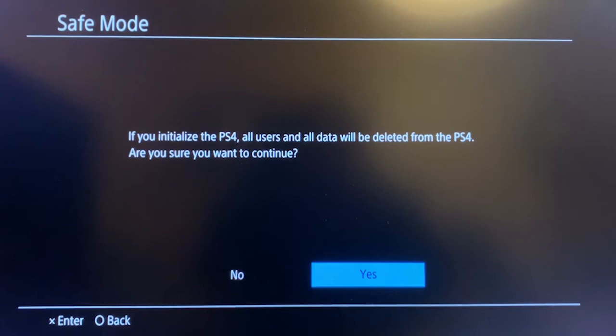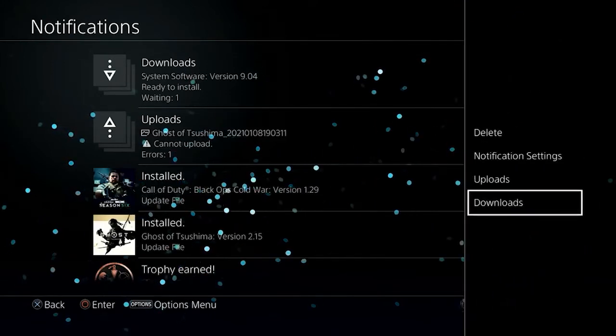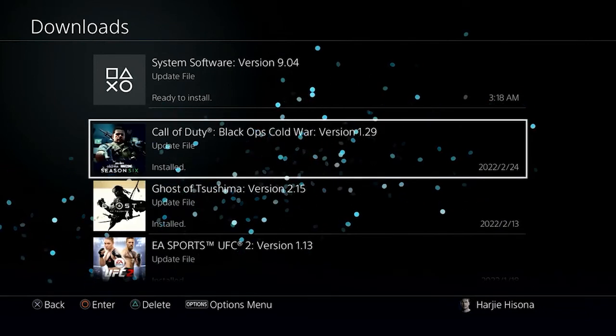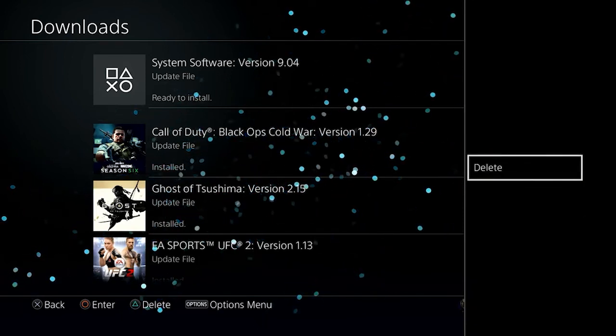Solution four: Delete the Downloaded PS4 Files and Re-download Them. Deleting original downloaded PS4 files and downloading them again may fix corrupt data errors. On the PS4, go to Notifications, then head to Downloads and choose the content. On your controller, hit the Options button to delete the downloaded content, then re-download the files and check if the problem is fixed.